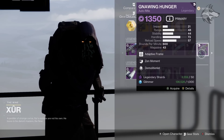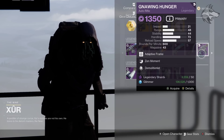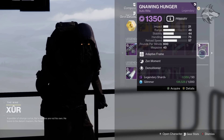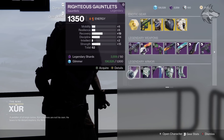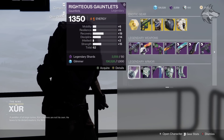Then Temptation's Hook has Relentless Strikes and Surrounded — could be a pretty fun one. Also Gnawing Hunger right here with Zen Moment and Demolitionist, a pretty good auto rifle and a fairly good roll. I remember using this weapon a lot back in the Forsaken era — I think it dropped with Gambit, actually it was the Reckoning. Getting sidetracked, but nonetheless a pretty good one if you want to pick it up.